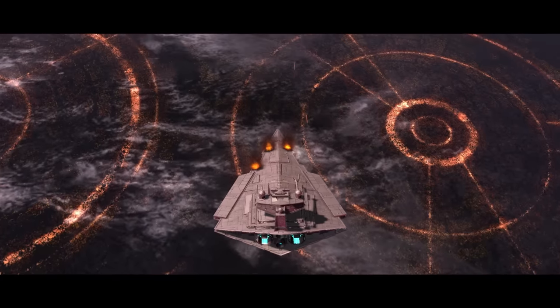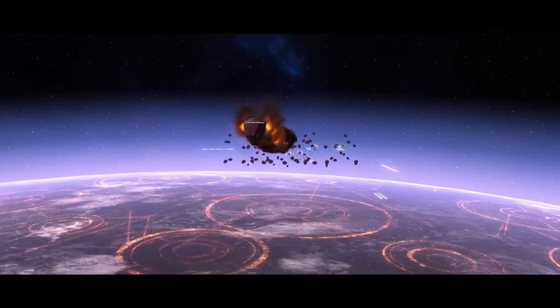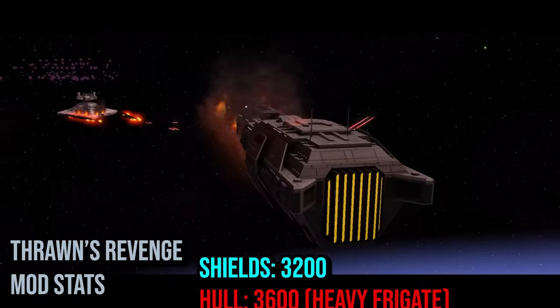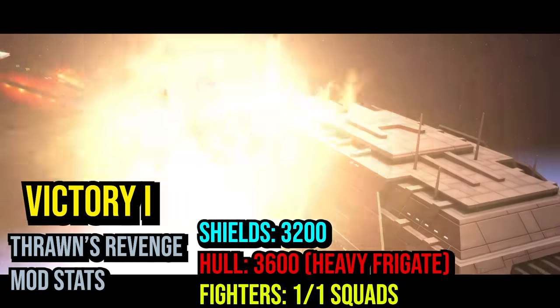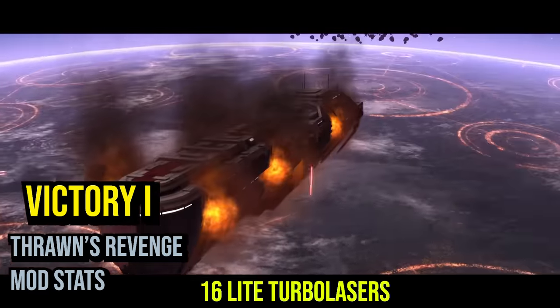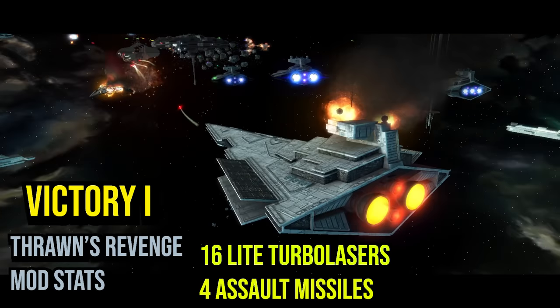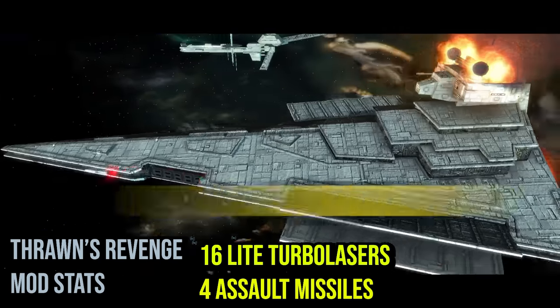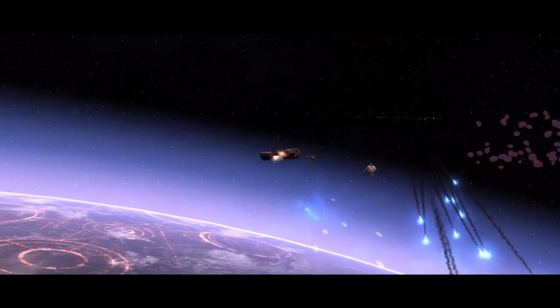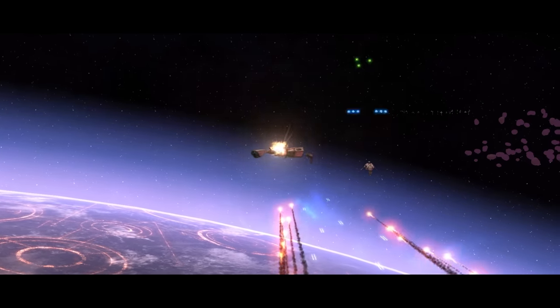The next vessel was made to replace the Venator, sacrificing some anti-fighter capability in order to double down on firepower. The Victory I Star Destroyer may have been slightly smaller than the Venator, but it was able to hold its own against even larger ships. It was also able to keep small ships from escaping with its tractor beams.